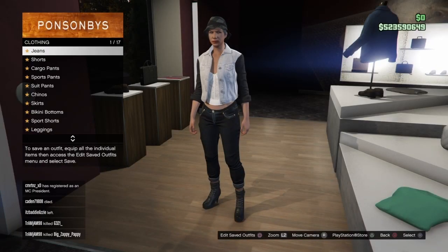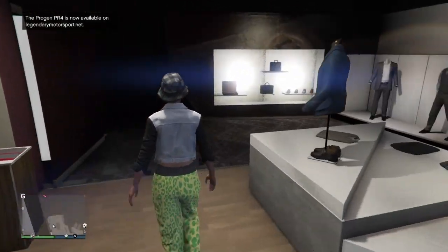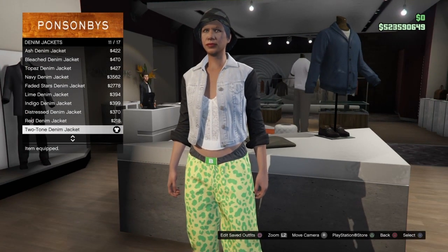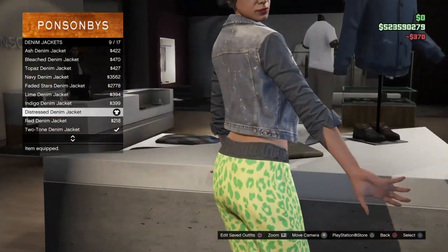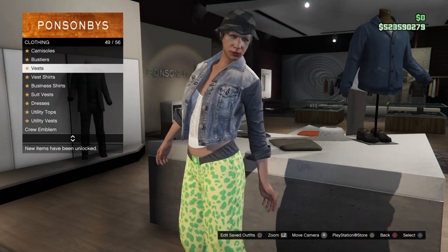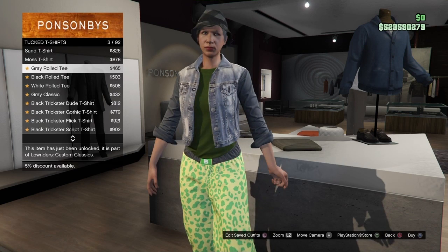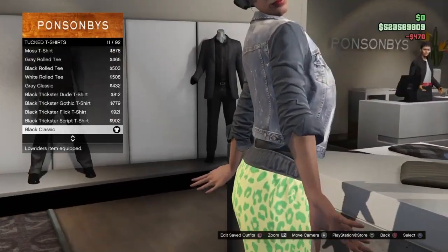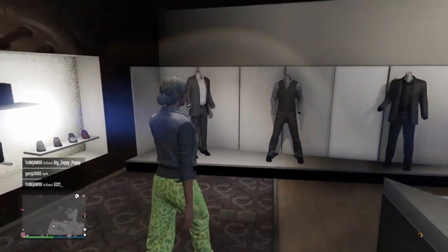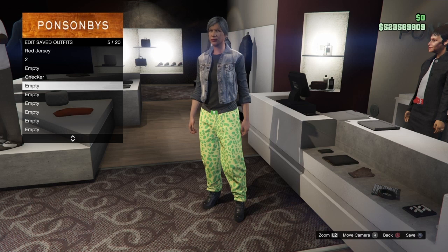Now for the trash vest with the white gawker joggers outfit: go to the pants section, go to Sports Pants, and select the sport muscle pants. Back out, go to the top section, go to Denim Jackets, and select the distressed denim jacket — it should be two above the two-tone denim jacket you already have on. Once equipped, back out and go to the Top T-Shirt section, scroll down to number 11 — the black classic t-shirt. Purchase that, take off the checkerboard hat as you won't need it, and save the outfit. That outfit only needed one component.